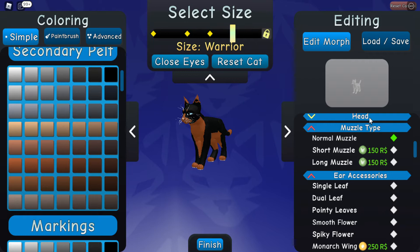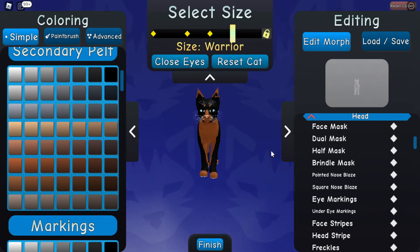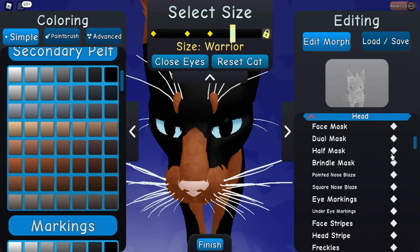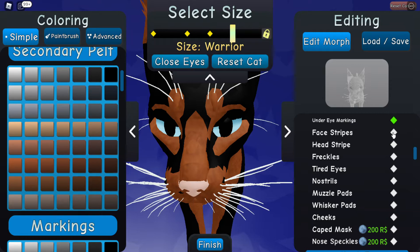Head. Oh, wow. Head. Brindle mask. Pointed nose blaze. Square nose blaze — no, I'll go with the pointed one. Eye markings, under eye markings, face stripes. Head freckles. Tired eyes. Nostrils. Maybe I'll do this. Muscle pads, whisker pads, cheeks. Single leaf.